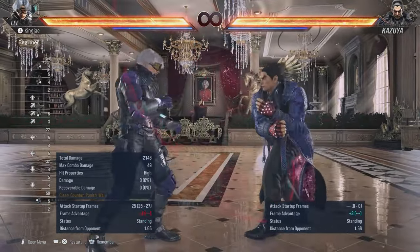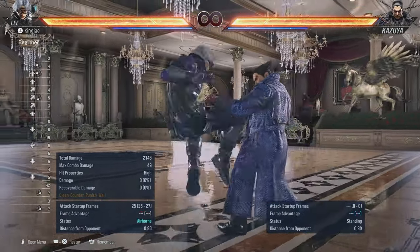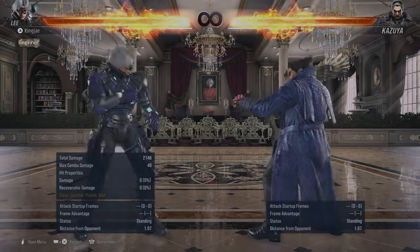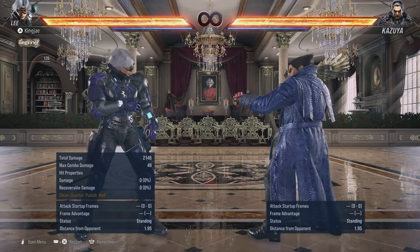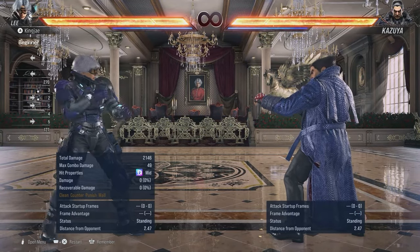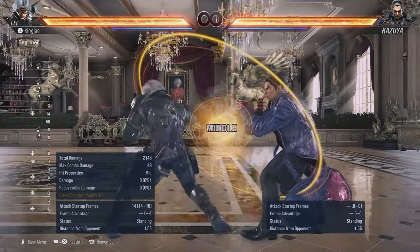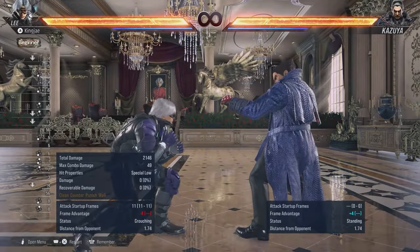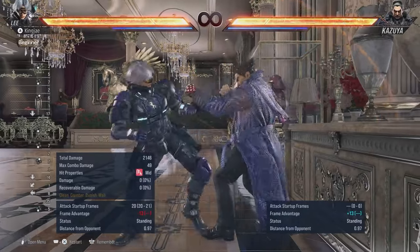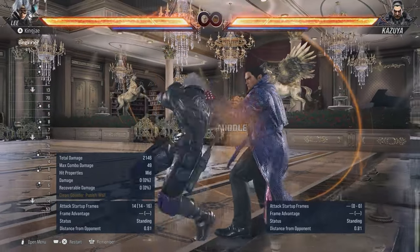Then you have up forward 3-1 and up 4-3-4 - that one is mid-high, and the last hit is minus 12 so you can get punished for it at high level. 4-4-3 is a very good move which is the heat engager - we'll get into heat engagers later. While standing 2-3 is a very good 14-frame punish, and you're only minus 13. You also have while standing 2-4 as a mix, which is mid-high.